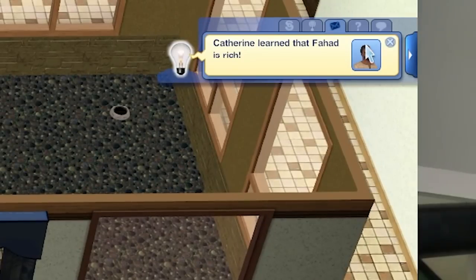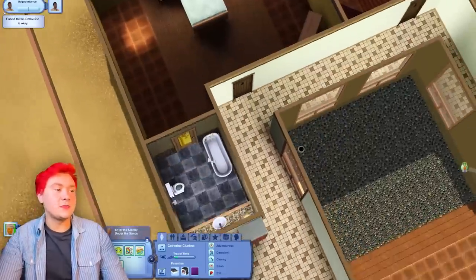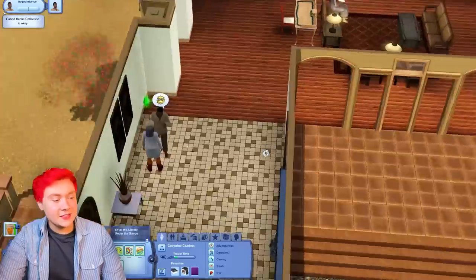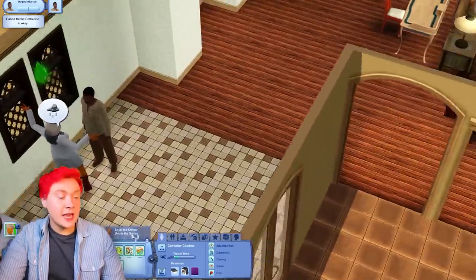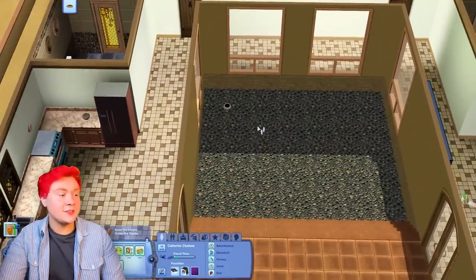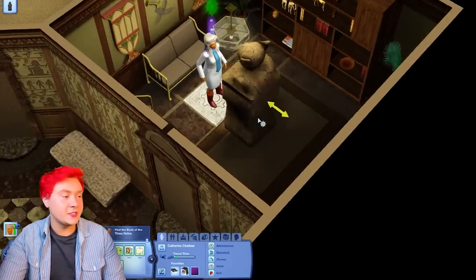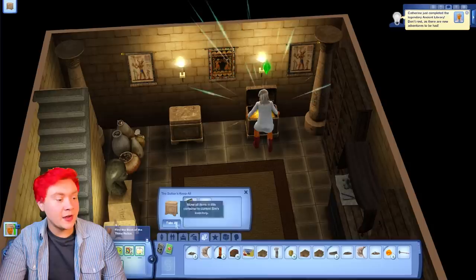Catherine has learned that Fahad is rich. The house is a bit bare and empty - The Sims 3 builds, we don't talk about them - but this is actually quite a nice house. I would love to rebuild some of the Sims 3 houses in The Sims 4, but that is another video for another day. We actually have to enter the library under the sands, which is inside this house. Something shiny - the saga of three relics and a dive well fragment. Catherine Clueless is not so clueless after all, for she has found so many relics.